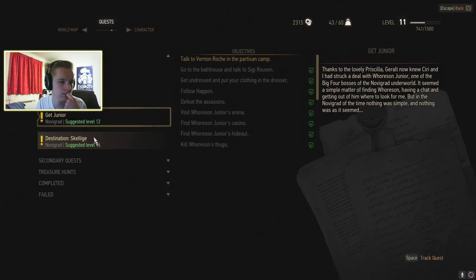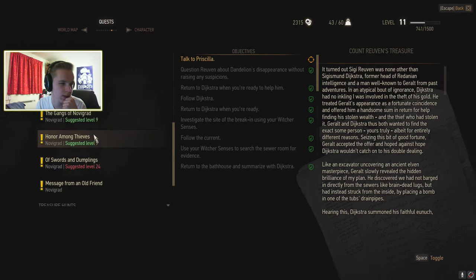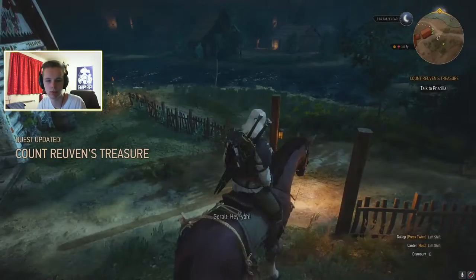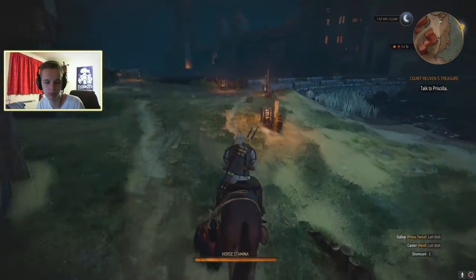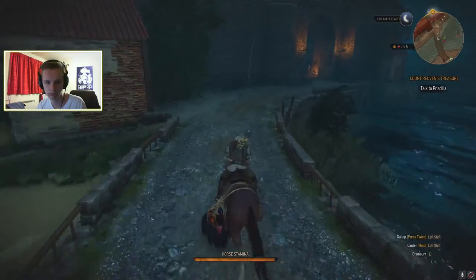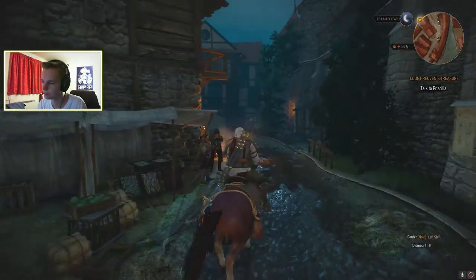We have Dr. Vernon Roche in the partisan camp - head to Skelliger. We're gonna stick to this one. Secondary quests: A Matter of Life or Death - meet Triss at a hideout. We're currently focusing on this main quest which is quite a long one. Let's head back over to the main town. It looks like we're going to have to be heading back to Oxenfurt. Back down Glory Lane, Lace Halls in Novigrad - 230 metres, we're getting there.